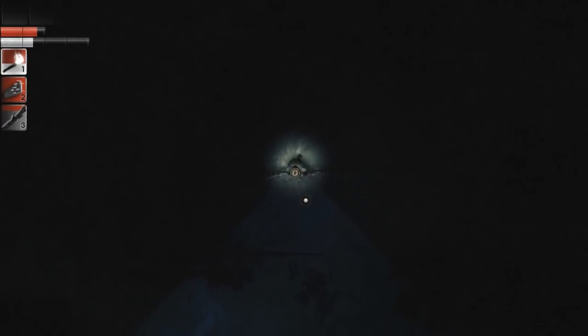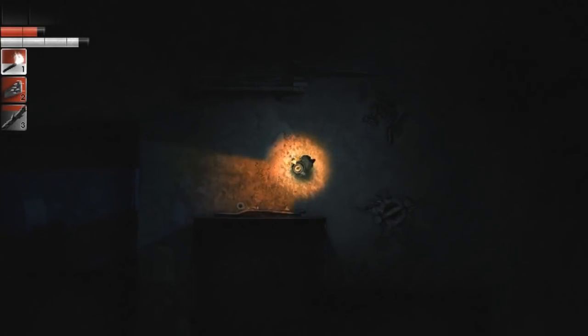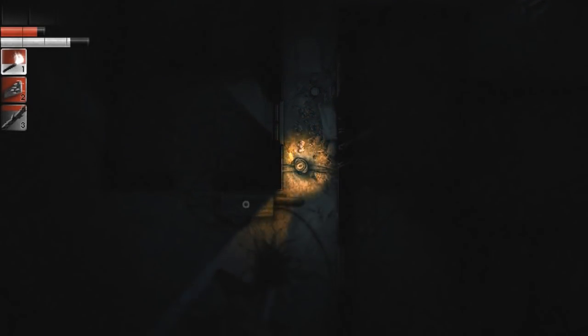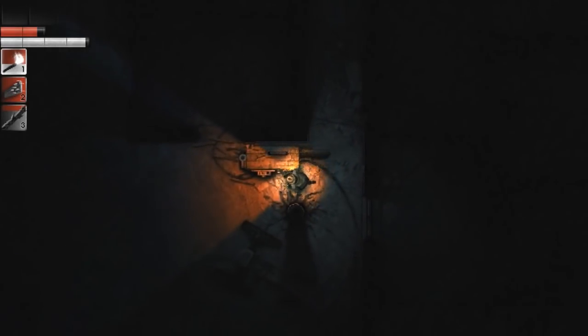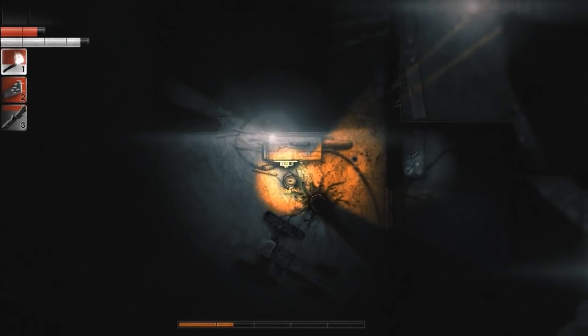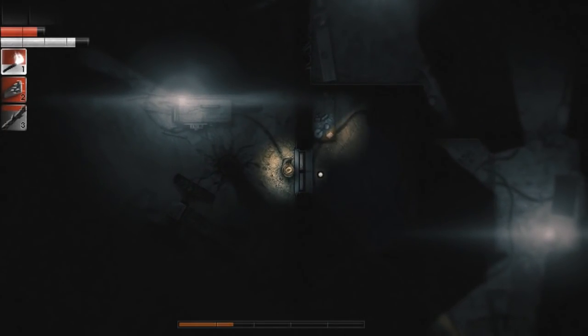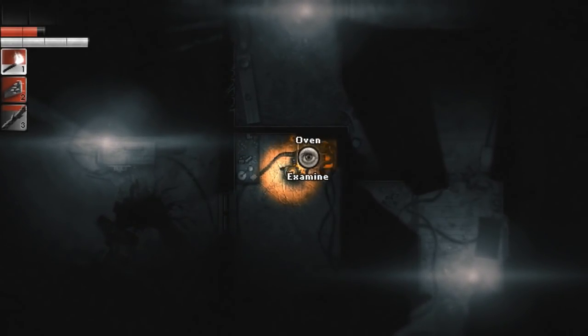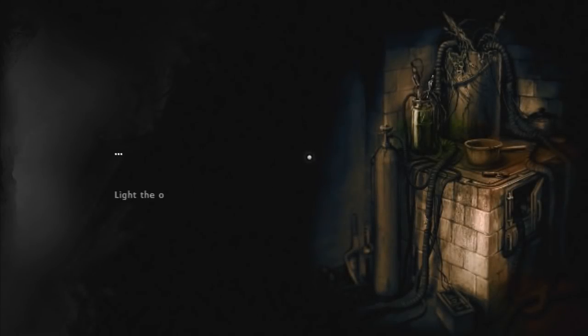Oh goodness gracious me. Now I need to remember exactly where this stuff was - where's the generator? Where's the oven? The generator's in there, I believe it's got some fuel. Nice. Hop in here - examine the oven, light the oven. The most important bit really.